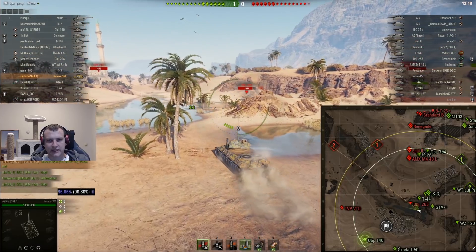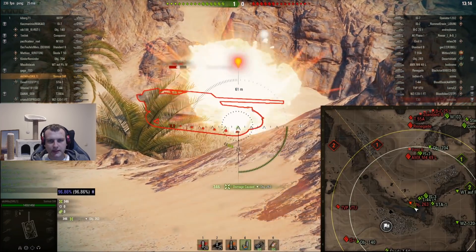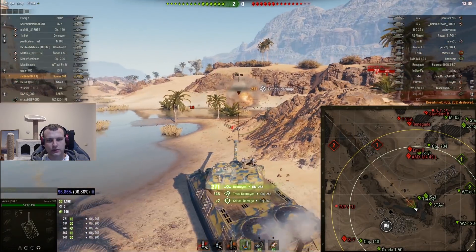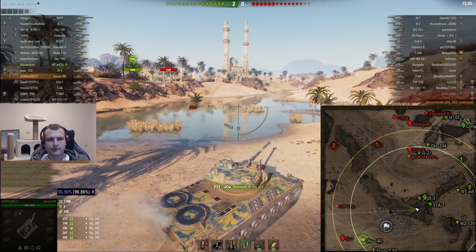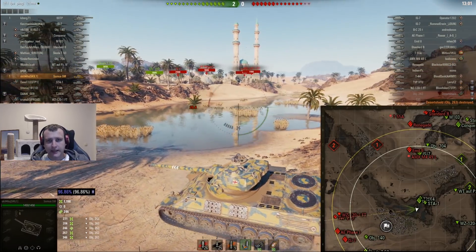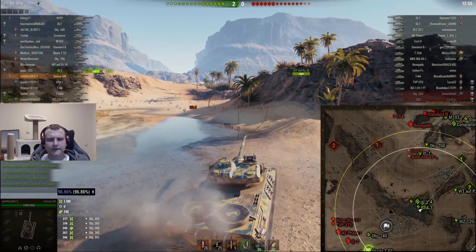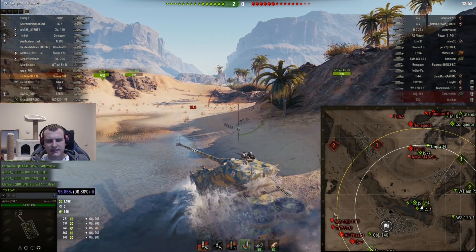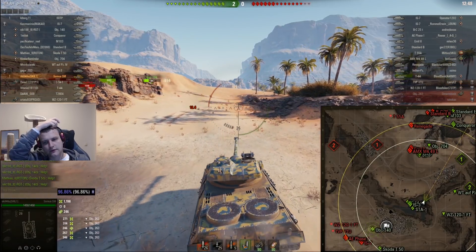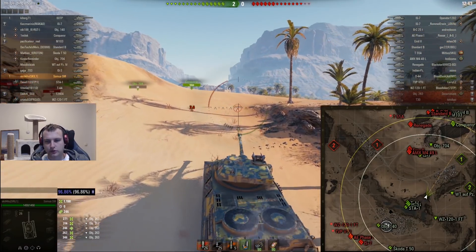We are going to start flanking him — and here we go. Hello sweetheart. Track! That's it. This is what Samoa is good about: you find the person making a mistake and you claim his life without even asking his name. Easiest 1,200 damage right there. What we figured out is that they have a lot of forces trying to flank our team. Our Object 140 is kind of doomed unless he manages to escape, which I doubt.